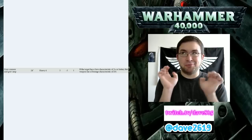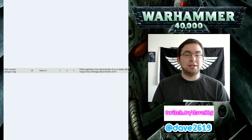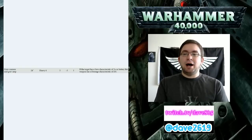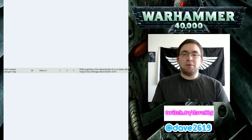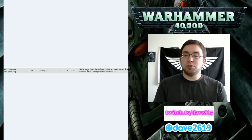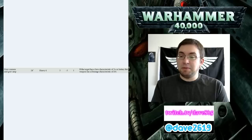First things first, the regular Marines. Grav Cannons have been toned down. They want people to have a lot of viable options. Before, Grav Cannons were the 'either you take them or you don't and you do worse' kind of thing. But now we have Grav Cannon with a Grav Amp - they have a 24-inch range, Heavy 4, so if the model moves it'll have a minus 1 to hit. It has 4 shots, Strength 5, minus 3 armor modifier, and does 1 damage apiece.